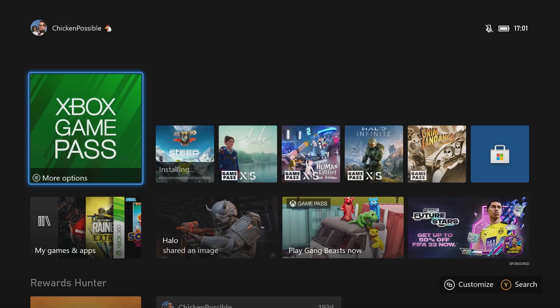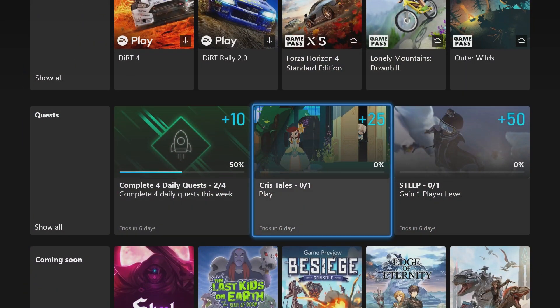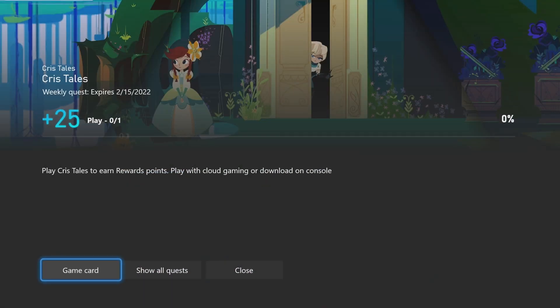Hey, what's up everybody, this is Chicken Possible with Rewards Hunter, back with another Xbox Game Pass weekly quest guide. I wanted to make sure I gave everybody a heads up this week about our quick and easy quest. This is in Chris Tales.